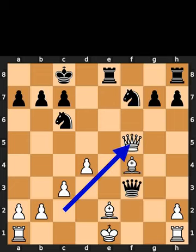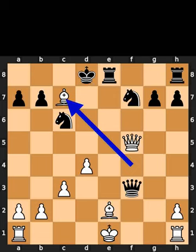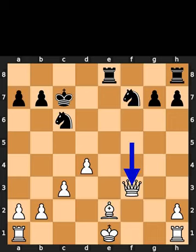White plays queen to f5, check. Black plays king to d8. White takes the pawn on c7 using the bishop with check. Black takes the bishop on c7 using the king. White takes the queen on f3 using the queen.